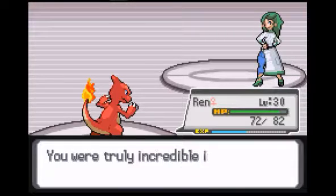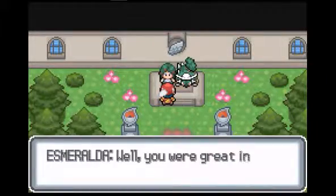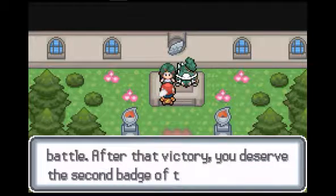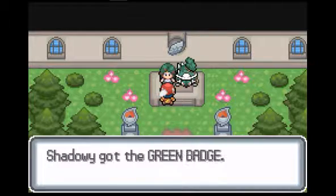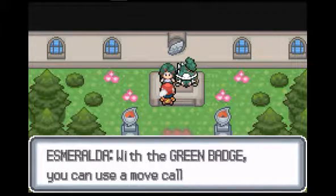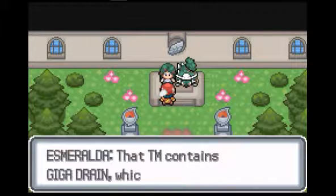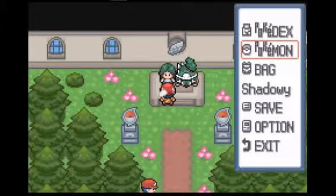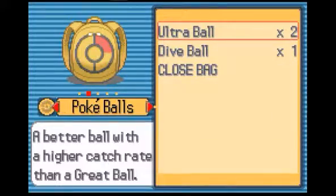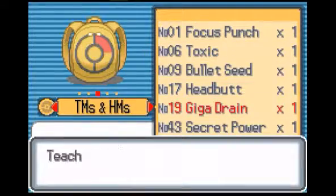Groval has just earned himself another level — thank god, that took forever. After that victory, you deserve the second badge of the Zellerie League — the Green Badge. With the Green Badge, you can use a move called Lava Surf to pass through difficult areas. That TM contains Giga Drain, which absorbs health from the opponent — it's an excellent technique. I'm going to have my good old pal Groval have it for the next battle.